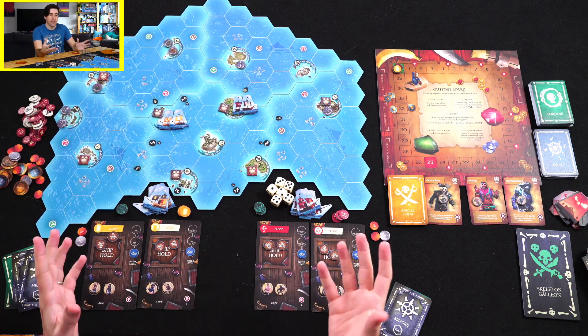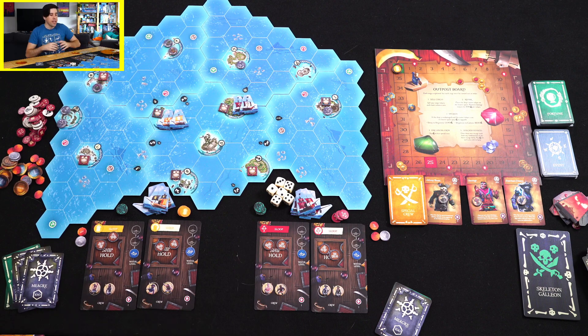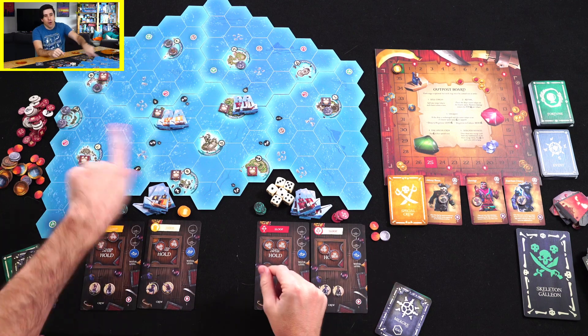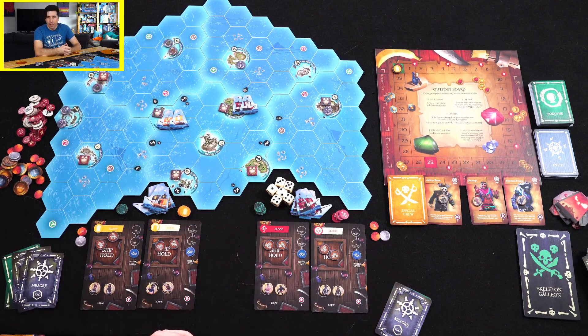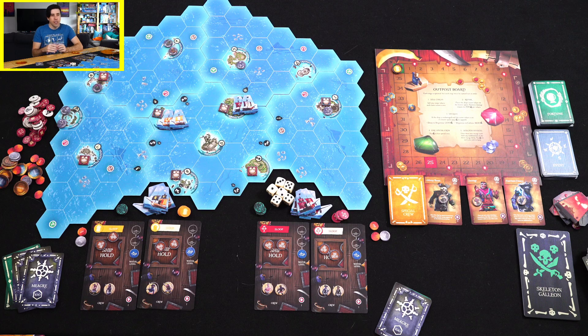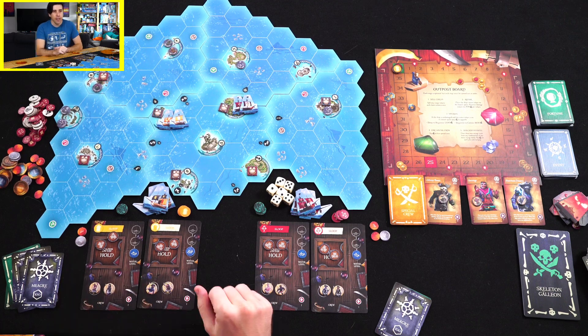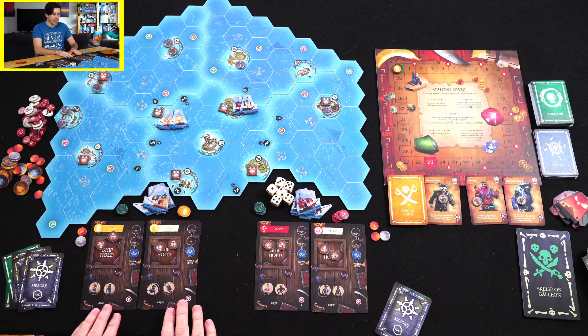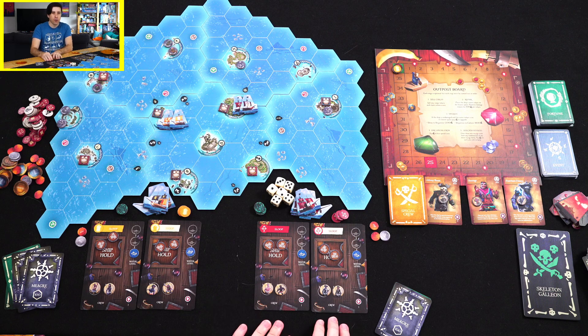This game is based off of the Sea of Thieves video game. If you know it, it's very much about being pirates, having a crew, going out into the world, and doing some pirating. But if you're not familiar with that, that's okay — you don't really need to be to play this game. Just know that I have two different pirate crews. On my left side I've got the yellow crew, right side I've got the red crew, and unlike the video game, this is not a cooperative game — we are competing with each other, so each pirate crew is out for themselves.